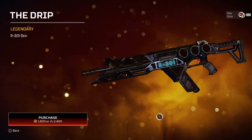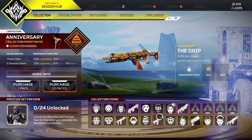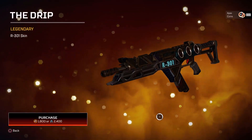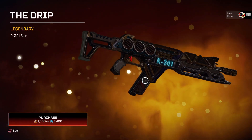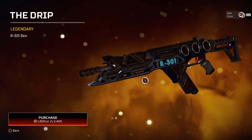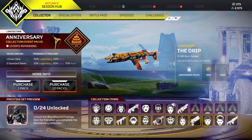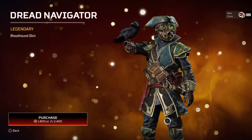Moving over to the R301 skin — I'm probably going to have to grab this one, it looks awesome. It gets kind of dark when I inspect it for some reason compared to the preview, but nonetheless I really do like the detail on it. It's probably one of my favorite R301 skins in the game so far. Not sure why the coloring changes when I inspect it, but who really knows.